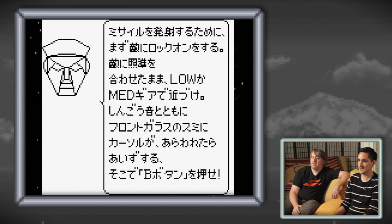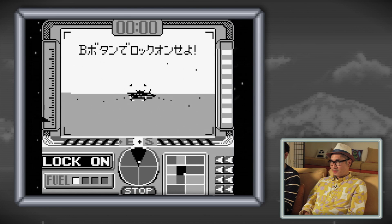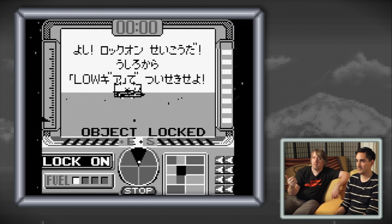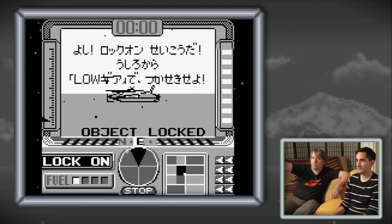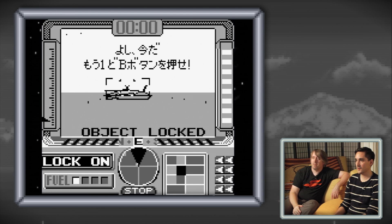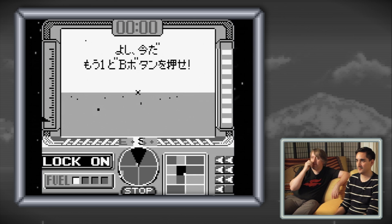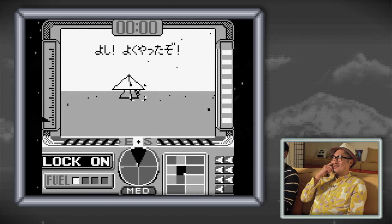I'm guessing shoot that tank. It's the missile lock-on, so you want to use the B button to lock on. When you lock on, if you push left and right, you rotate around the object that you're locked on to. You use a kind of strange lock-on. Was that my missile? Yeah, you got him.